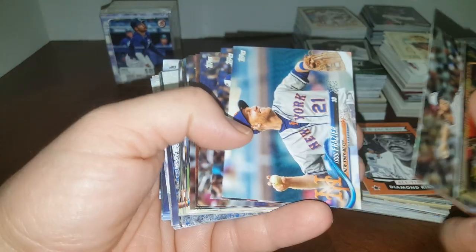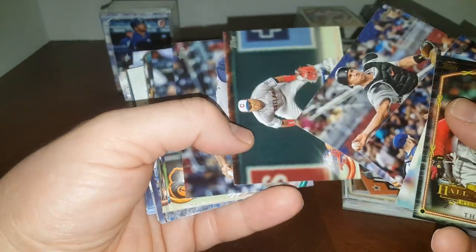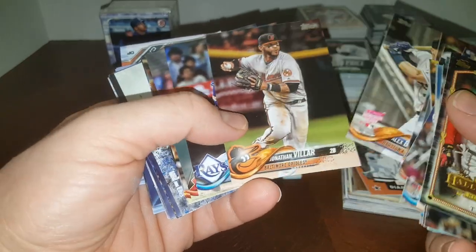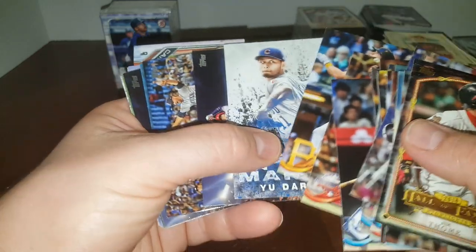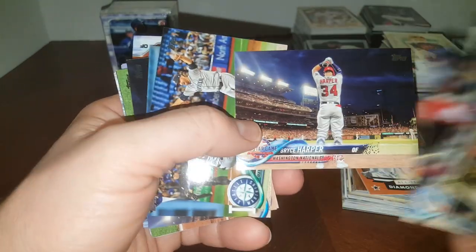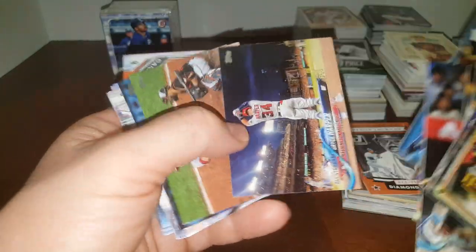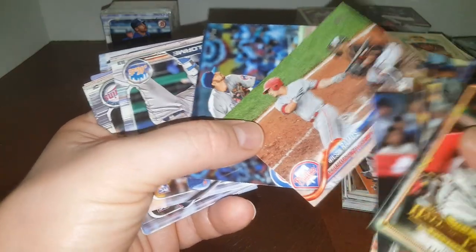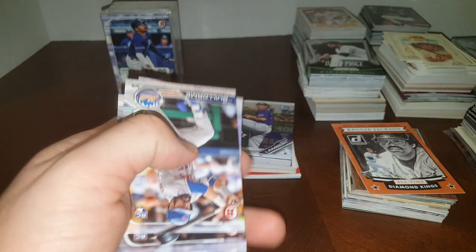Tomas. Todd Frazier — I like him on the Mets. JT Realmuto again. All-Star Game. Edwin Diaz — he's a Met again. JA Happ. Kinsler. deGrom again. Bregman second year. Christian Arroyo. Yu Darvish. Bryce Harper — nice, put that in the PC. The All-Star Game card, PC card. Paxton. Another Harper — we'll take it. Wilson Ramos. I'm going to drop those guys because we've got some Bowman coming up now.